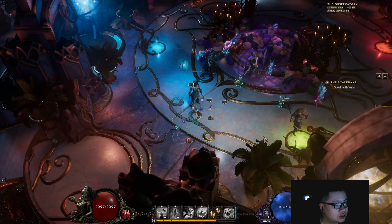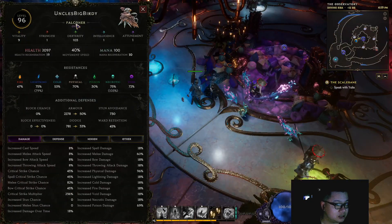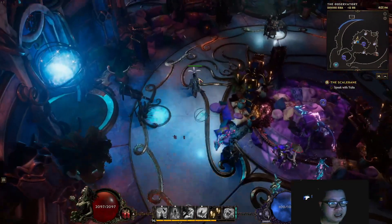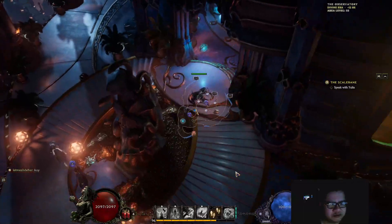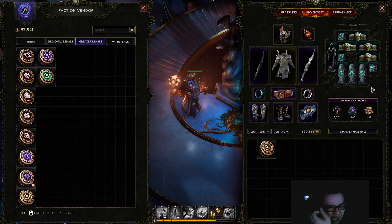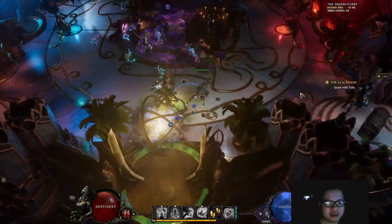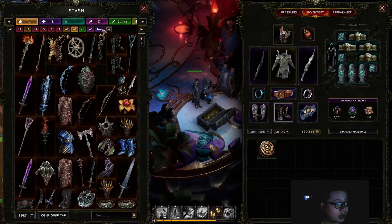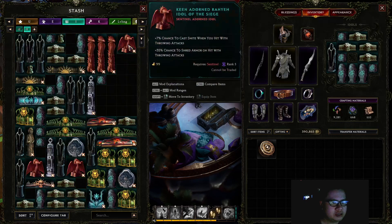Hey guys, Jay here. So recently I am leveling a new character apart from this level 96 Falconer, and that is a Hammerdin — the Smite Hammerdin. I got a question from a few people who joined my stream about how I managed to farm four of the Smite Idol already, because that is actually quite a rare drop. Some people don't even have it drop ever. So it looks like this one — I have four currently equipped on my Paladin, which I will show you later in this video.